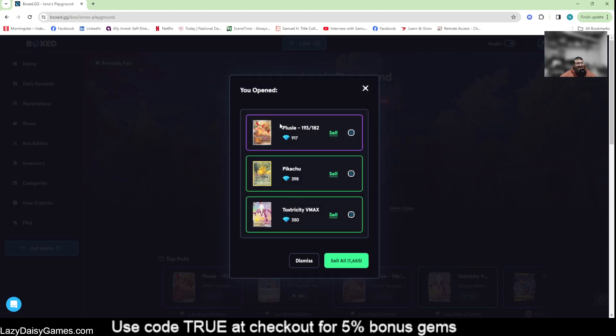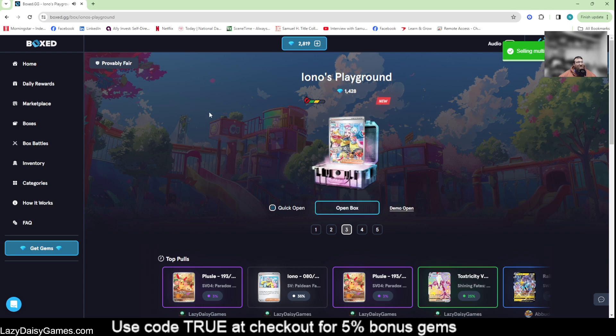Pulling back out 1665 — so we came out ahead. I don't need any of these; the Pikachu is the only one I want to keep. We'll go ahead and sell the rest and use that later for some more in the stream and videos. I always appreciate when you're using that affiliate code — code TRUE — it helps me make more videos and content for you.